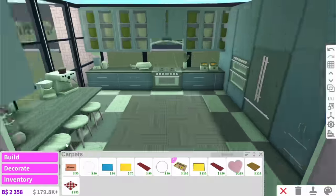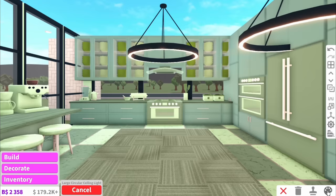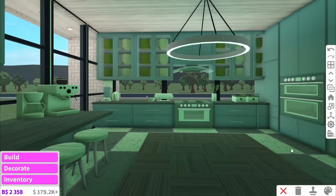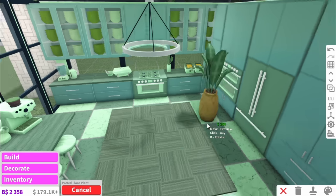This just looks like when you first join Bloxburg and try and build a house and your favourite colour's green — that is literally what this is giving. Now it's time to add the light, so I'm thinking maybe a large circular ceiling light. If we make this green... this looks like a science lab. And we'll finish the room off with the most green things I know — some plants.